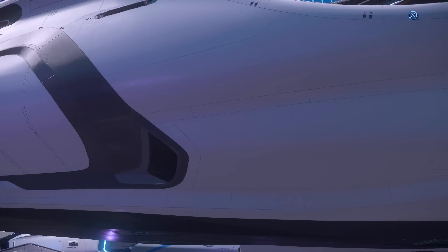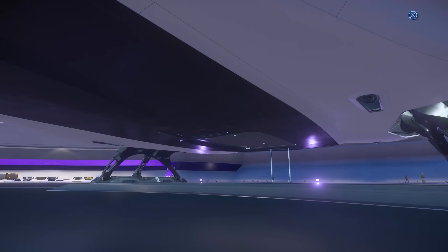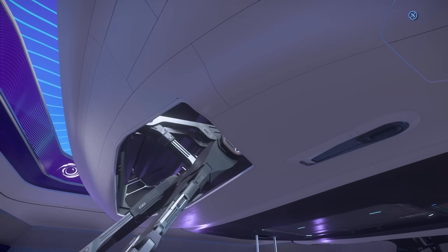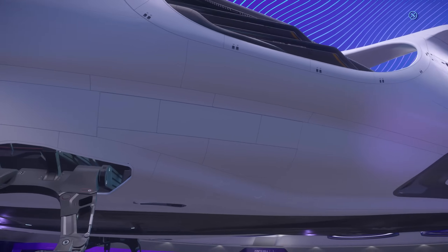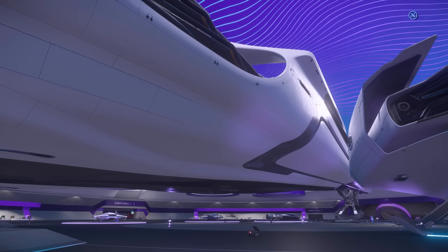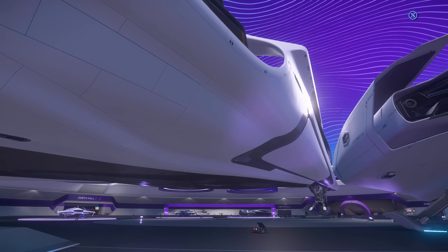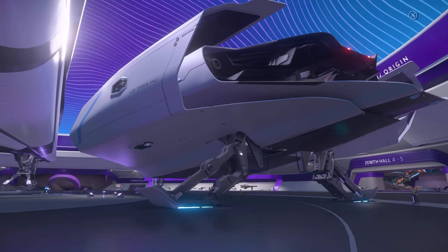In the centre we have this giant pizza slice or cake of a ship — the extremely luxury 890 Jump. We could do at least half an hour just walking around the ship and its multiple decks. It's going to be able to do VIP transportation eventually. It is a fantastic touring and exploration ship — basically a luxury yacht-corvette hybrid. It's got powerful systems, good weapons, and a hangar bay on top, so you can have ships landed in there. Its primary role is luxury and touring, and it's great as a command vessel for an org.